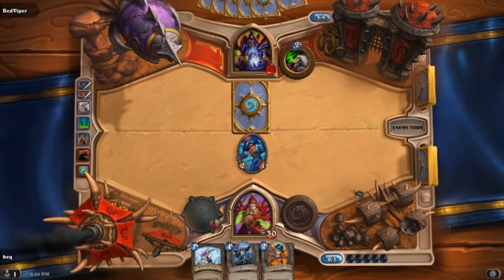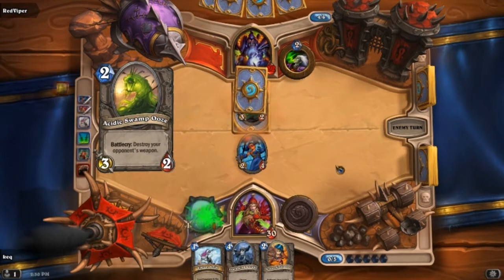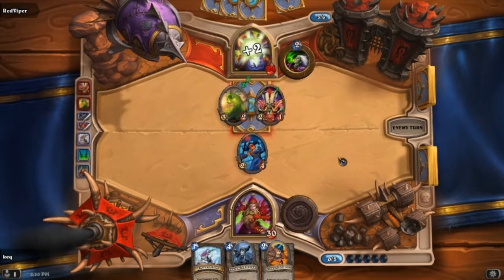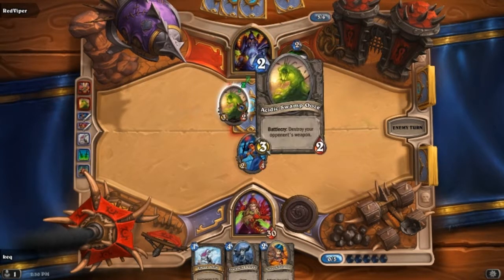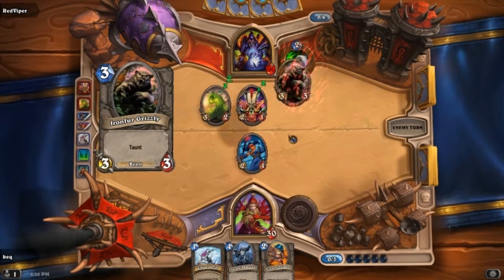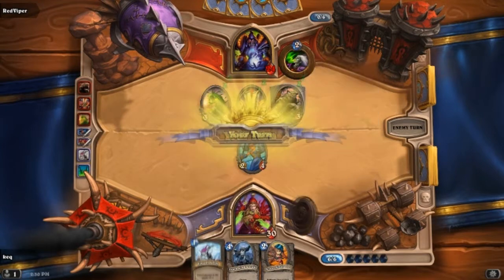As you can see, we're sitting here waiting for Red Viper to make his move. He's going to destroy my weapon — and that gave him a little heal. And he's going to put that down, so now you can't attack with this because he had to put it down again.